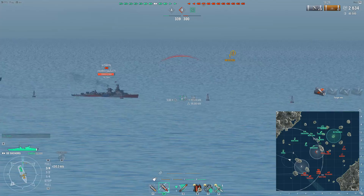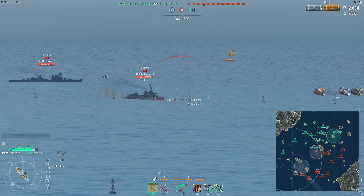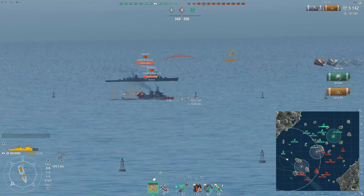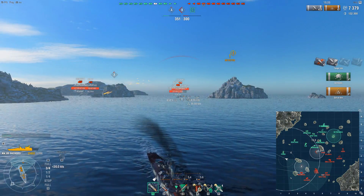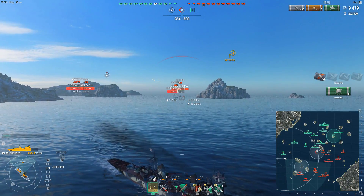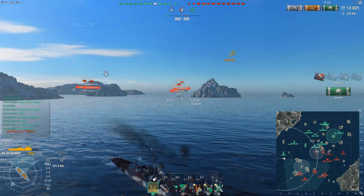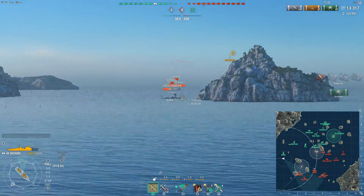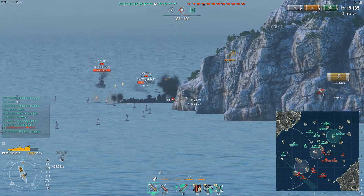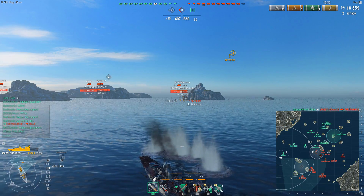Focusing on the Nuremberg, as we pull distance we can reliably continue to hit this enemy German cruiser whereas they and their friendly Shchors are struggling by comparison. As we pull distance we can start to achieve the angles, wiggle the rudder, and reduce the likelihood of being hit despite our large size. We're continuously throwing out high explosive, constantly resetting the fire progress on the Nuremberg and starting to set multiple fires. The HE alpha damage maxes at 2,200, so Nuremberg won't be in a fit health state if this carries on — and with them crippled to their last 10,000 health, they're wiped out by our friendly Koenig. Good shot by them.